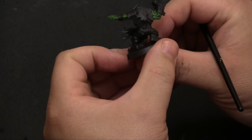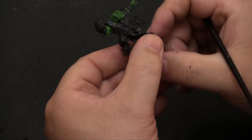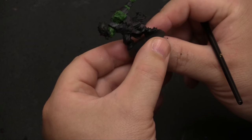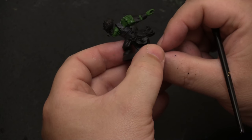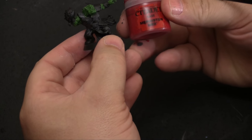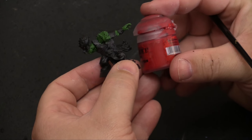Now that the ink has settled into the recesses and dried, we're going to go ahead and hit the red parts of the armor so we can get that done before we move on. I'm going to be using Mephiston Red, which is what we've been using with the other models as well — again, just trying to keep that uniformity.